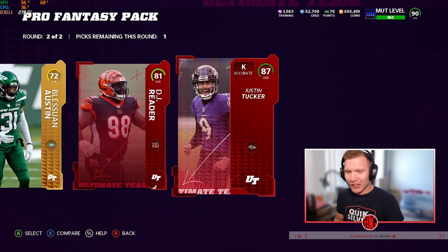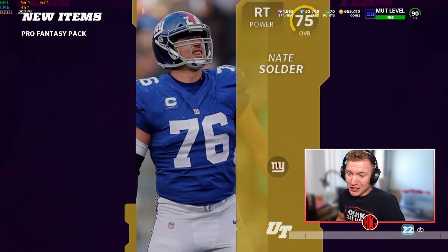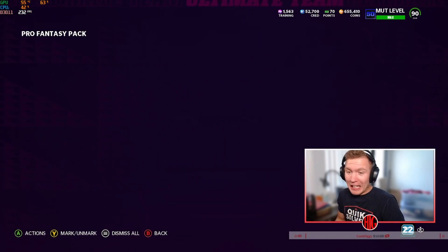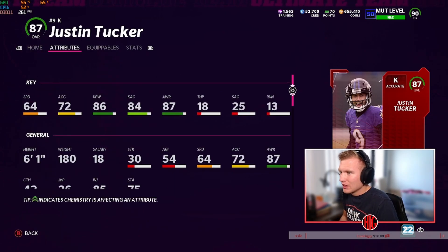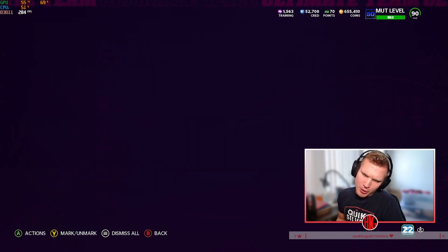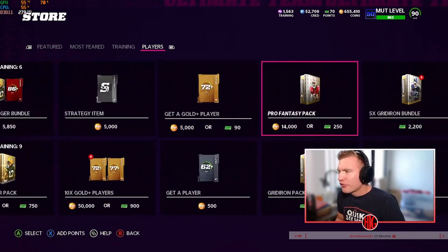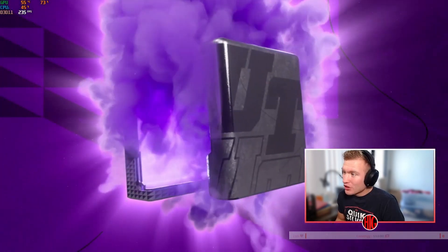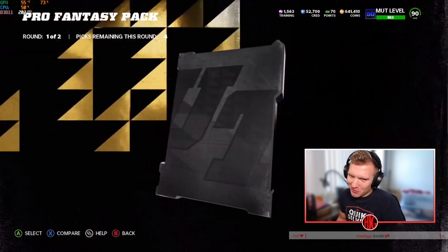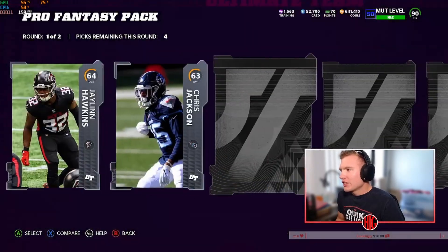87 Justin Tucker — let's go! That might actually be pretty expensive. I have to look at that because 87 Justin Tucker — what is his kick power? Yeah, 86. I was gonna be pretty excited about that but his kick power is 86. It's not bad, but we just got that free 90 kick power kicker, so I'm gonna stick with that guy. I'll go ahead and sell Justin Tucker.